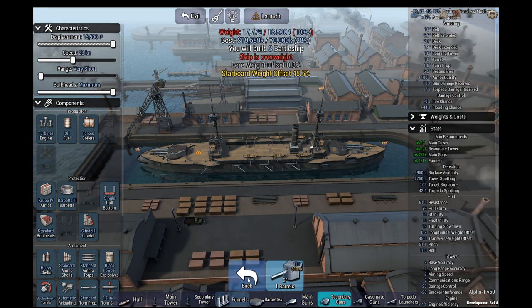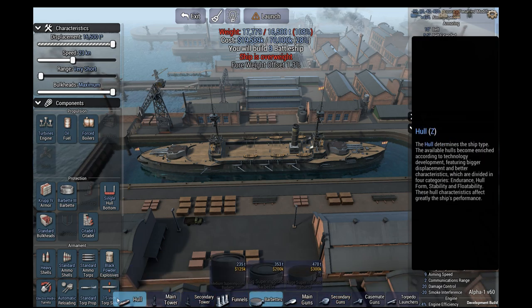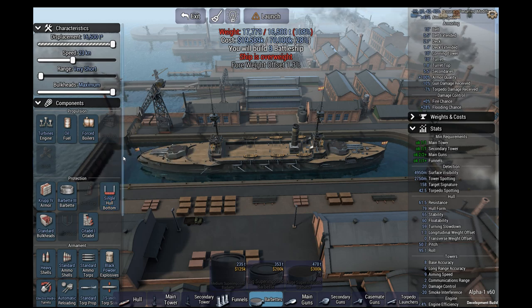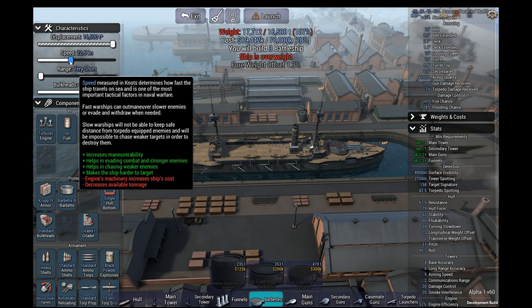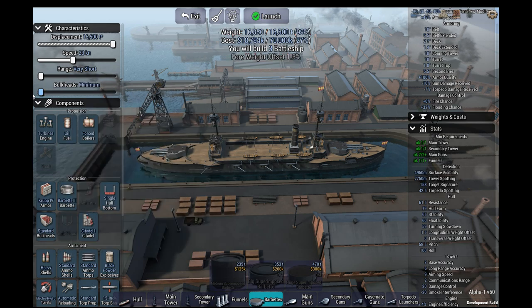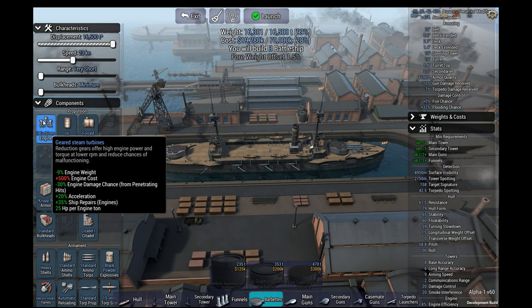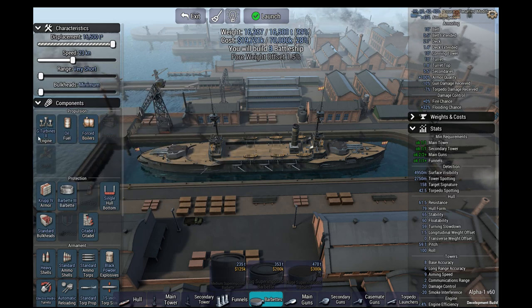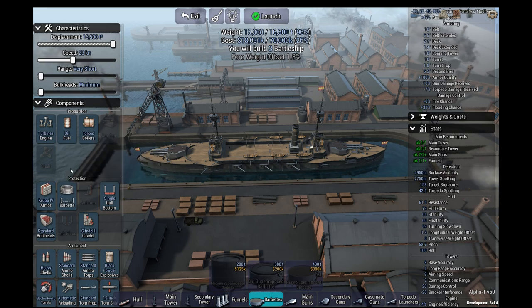We'll be duplicating it, and I've seen a malus for that. I'm reluctant to put any secondaries there. We're overweight. Most important is we have a lot of guns on the field. We could do it by just sacrificing the bulkheads — hate to do that, but it is what it is. We do have some extra money. We can get down to 4.